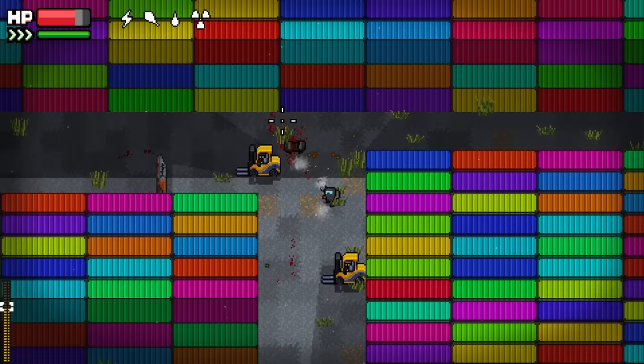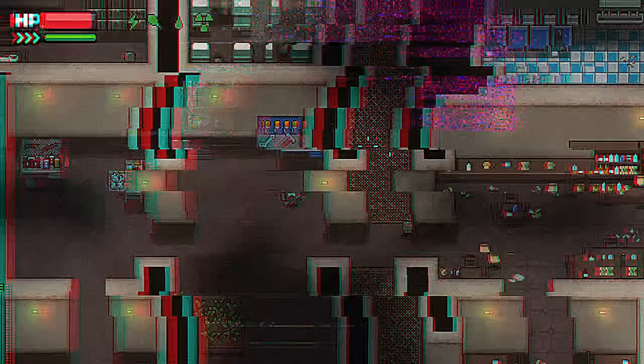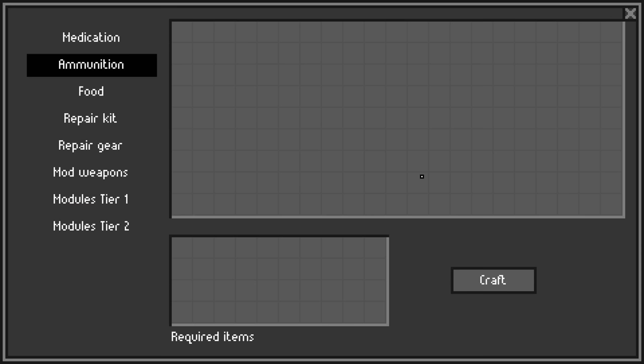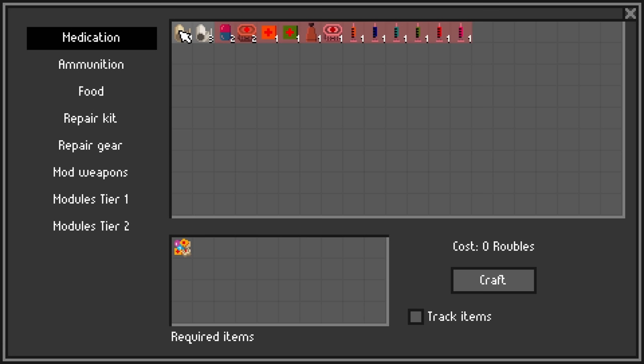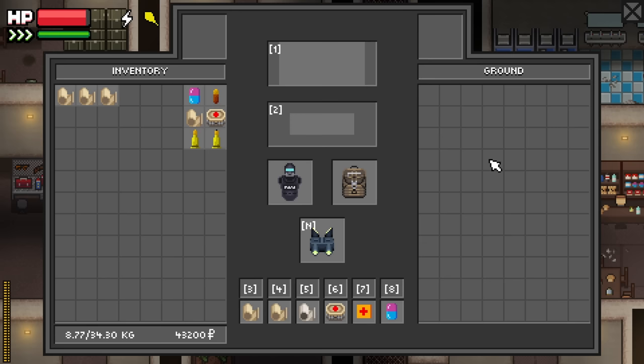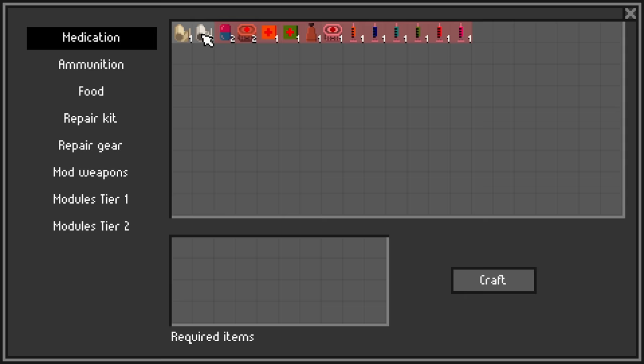At a certain point, it becomes more efficient to craft your own ammo, food, and medical items instead of buying them at high prices from the traders. When you're just starting out, you'll be able to craft some basic medications and food items, but to gain access to more advanced recipes you'll have to craft stash modules like the ammo producer. You can build a basic bandage that stops bleeds for 3 scrap medicine, and also craft a sterilized bandage — which stops 1 bleed and gives you health — with 1 purified water and 3 basic bandages.